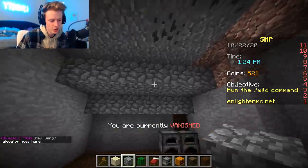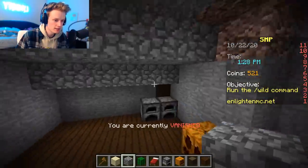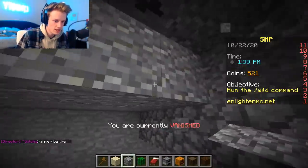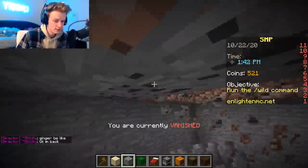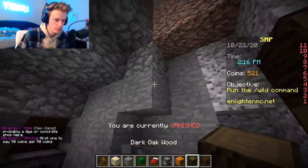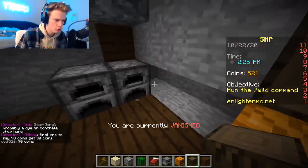I think this looks better with the cobblestone out like that, so maybe I'll just leave it like this — but I don't know, we'll see. Let's also get rid of all the ore on the top because I don't think it looks too good. I think that feels a little bit more spacious in here. Let's add the rest of the plank wood and see how this whole thing looks together.